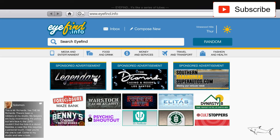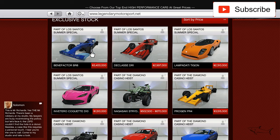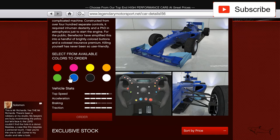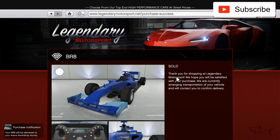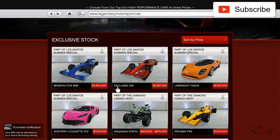Hello everyone, welcome to a new video. Let's start buying everything that's been added to this game. We'll start with the Benefactor BR8 - let's order it on white to my arena workshop. This is an F1 car. In this update we have the Benefactor in the D-class. The BR8 is the most expensive thing that's been added to this update - it is a lot of money, it breaks my heart to spend.